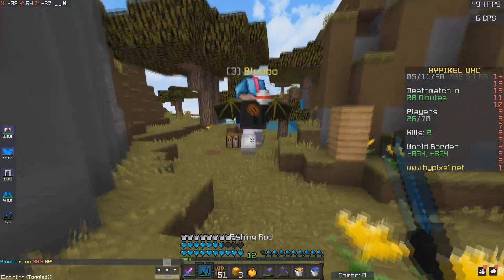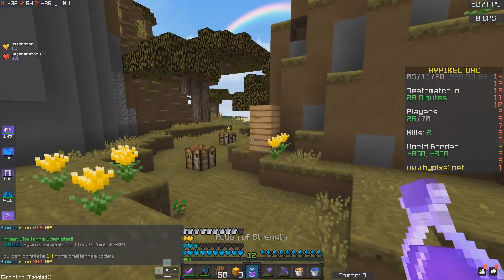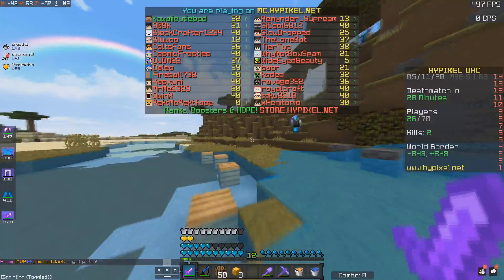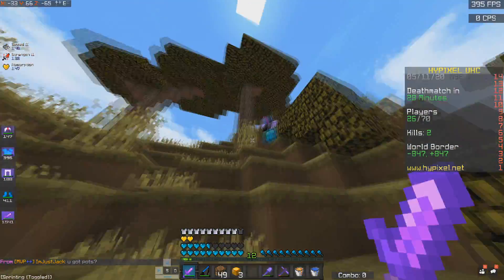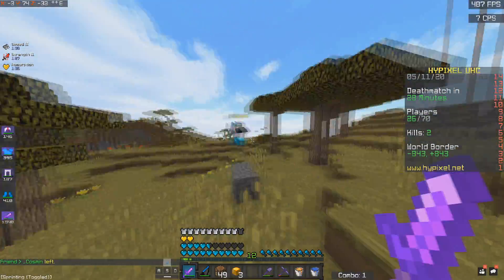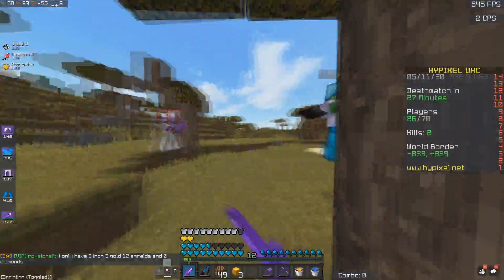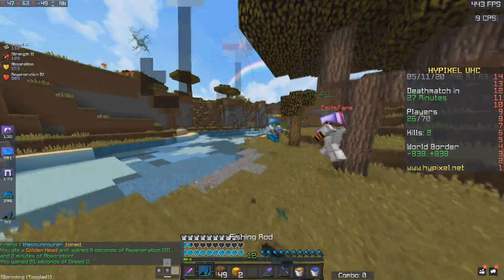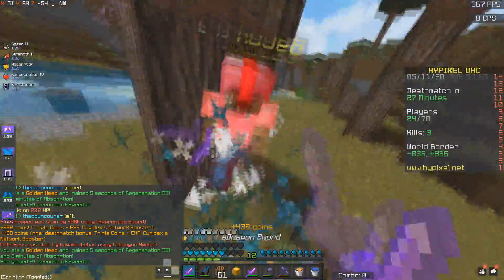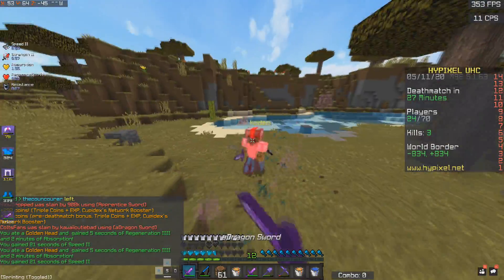He doesn't even know I'm here. He's just trying to loot, make a golden head or something. I'm going to have to use strength and speed on this guy. Let's see if I can kill him. Kodeo is on 21 — he'll die in no time. He knows I'm here, that's kind of weird. I have to get rid of this guy. Full iron, hit him. What is the server doing? He's using kill aura. This guy's blatant.